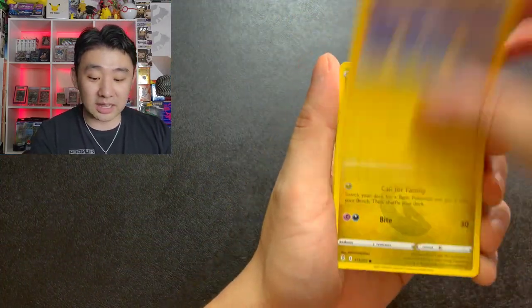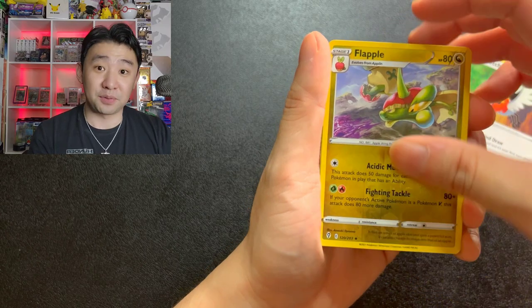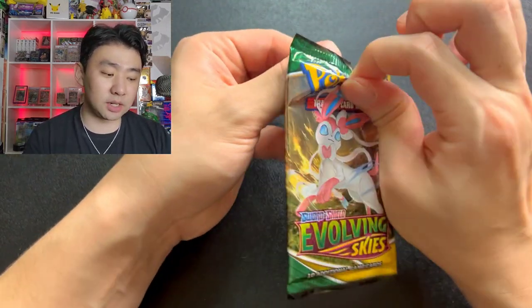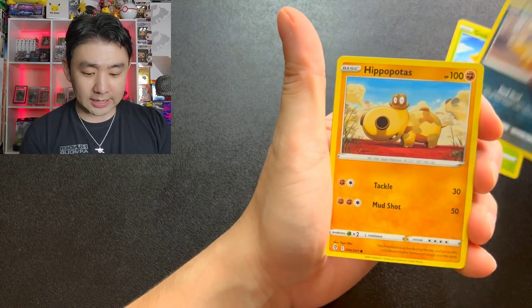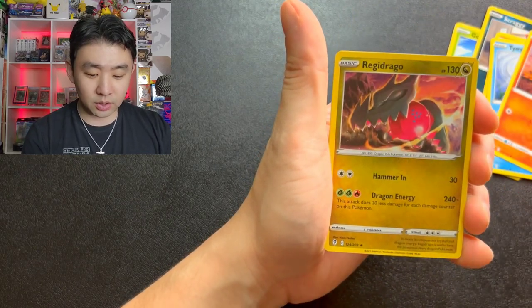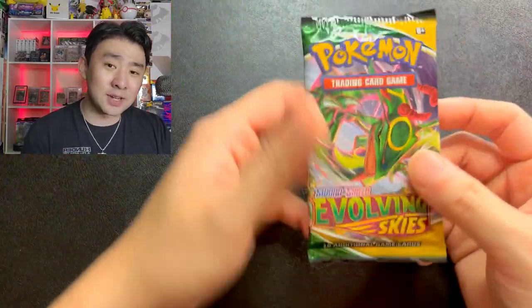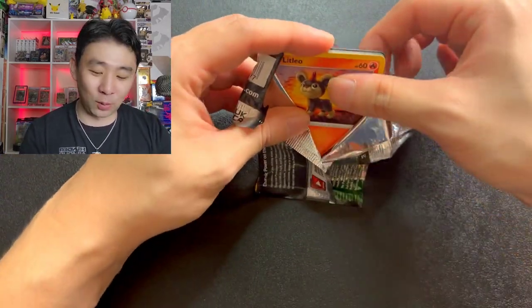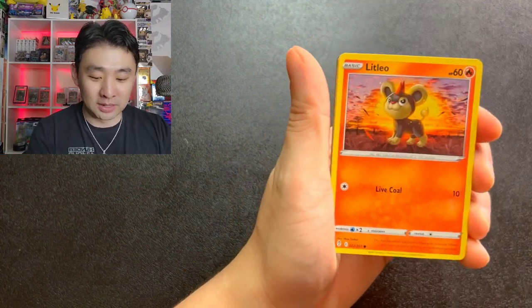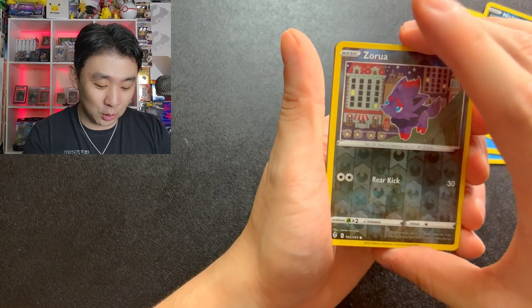We have three packs to go and no dice from Evolving Skies so far. It's all good though — we're getting a V card in this pack right now. Dino, Pumpkaboo, Carvana, Fletchling, Flapple — V card. Two packs left, one V card would be cool. I feel good about this one. Scraggy, Hippopotamus, Tympole, Litleo, Regidrago — V card. Last one has a picture of Rayquaza — can we get a Rayquaza V card? That's all I ask. Or just a V card. Setting my expectations super duper low. Hollow. Cryogonal, Nikkit, Zorua — hollow.